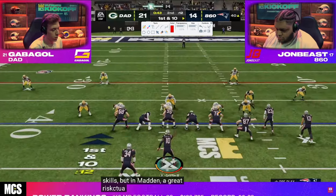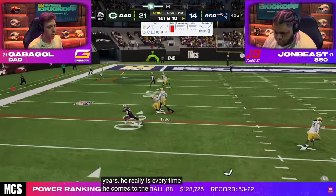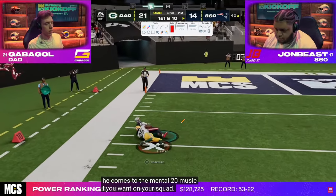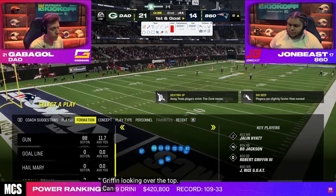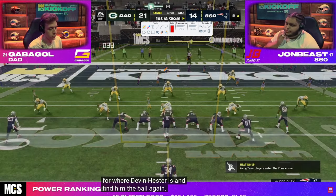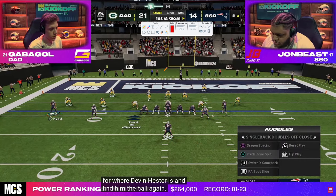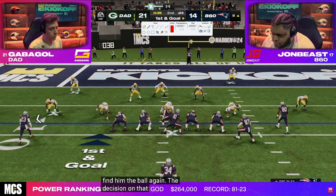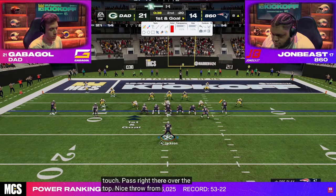These route combos are interesting. A crosser against man — really nice read. Now Gabigol, because John almost got down the field too fast, is in a position where if John scores quick, Gab can still go get three. You see how these clock scenarios make a big difference. John is probably going to run the ball three times.